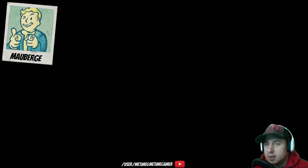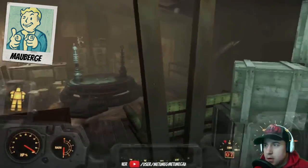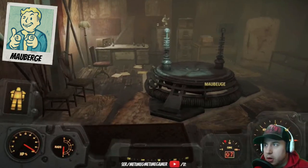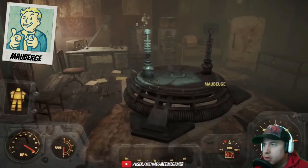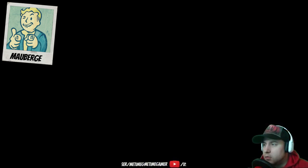Sweet. Alright, so basically it says: Mauberge, professor — I have to use the teleporter here to go to Mauberge. Professor's message: 'My teleporter works finally, it's time to try it. I hope not to fall in the wrong place.' So I just walked into it — I didn't even press anything.